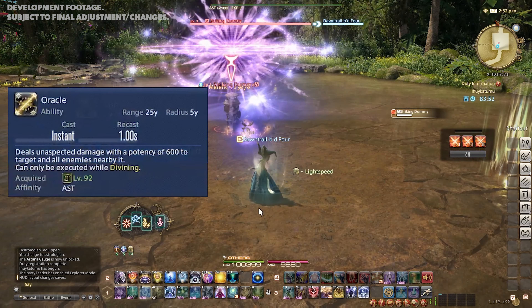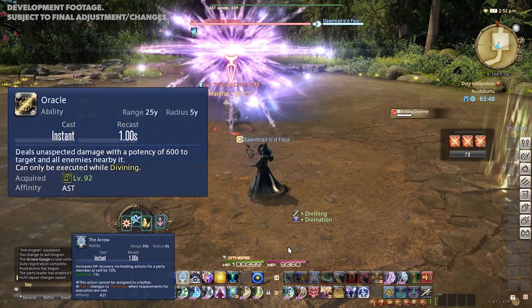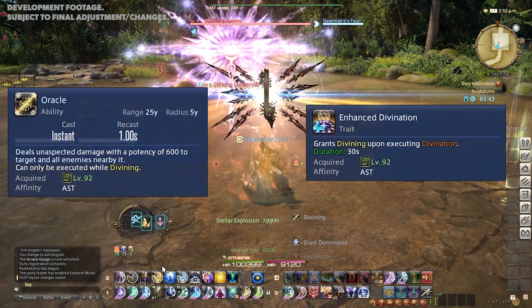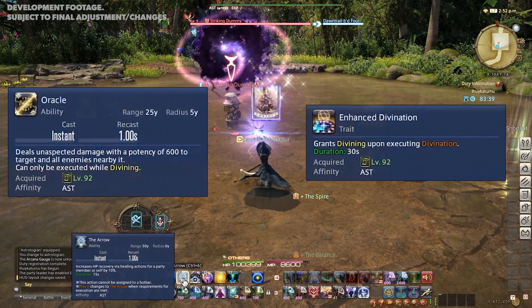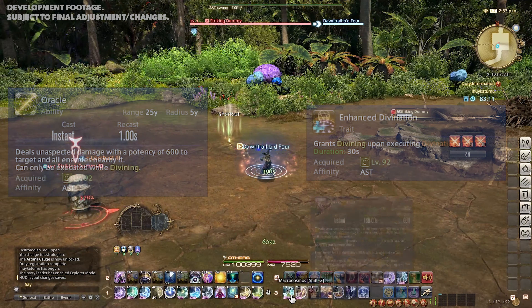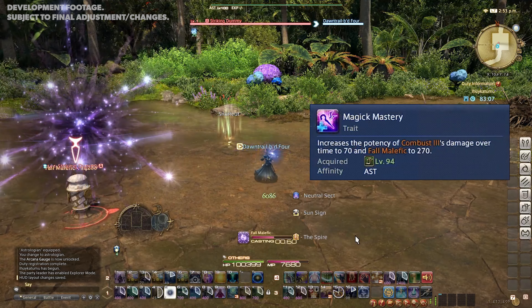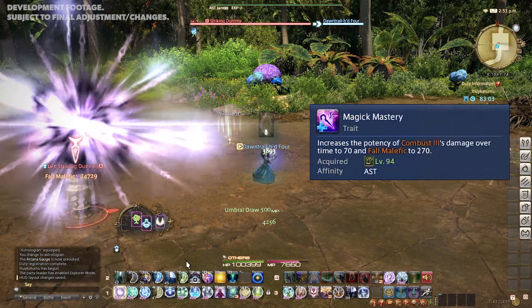At level 92, we get the instant cast AoE, Oracle, hitting all nearby targets for 600 potency. This can only be executed while Divining. Divining is granted by the Enhanced Divination trait, also learned at this level. Magic Mastery, at level 94, increases Combust 3's damage over time effect to 70, and Fall Malefic to 270.